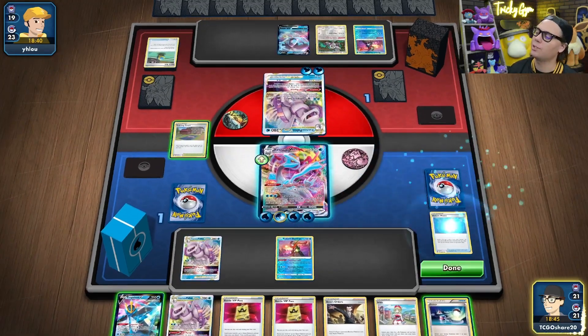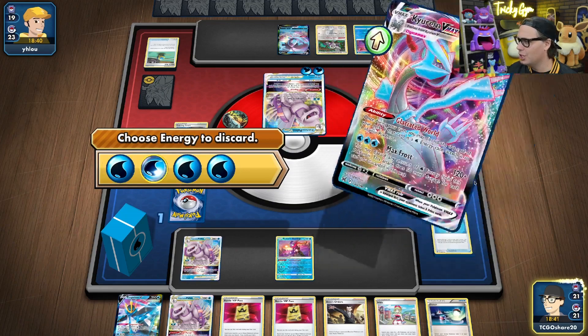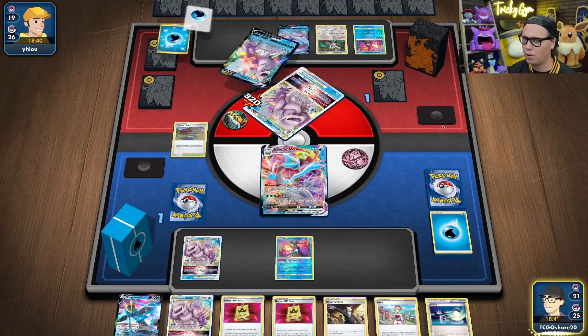And that's it. Max Frost for 320 damage. GGs, bud. You're out of here. Kyurem VMAX too strong.